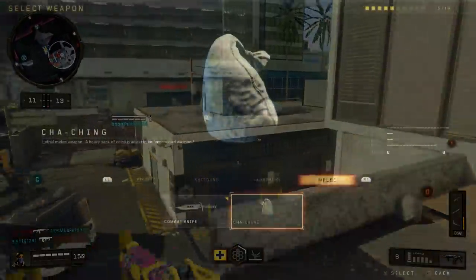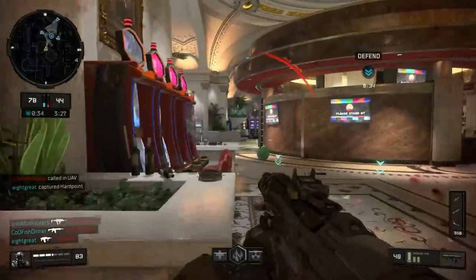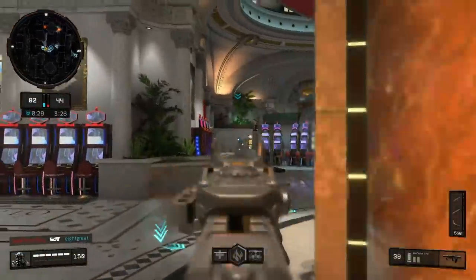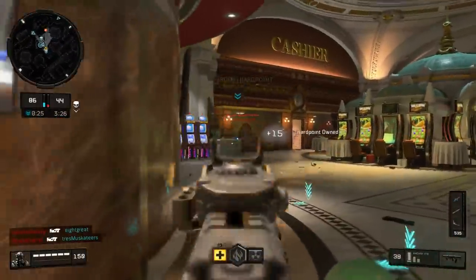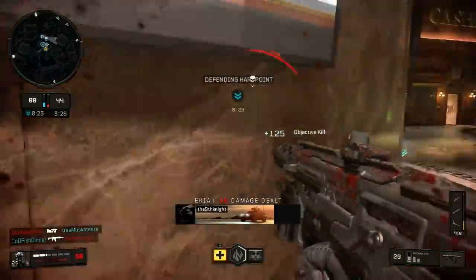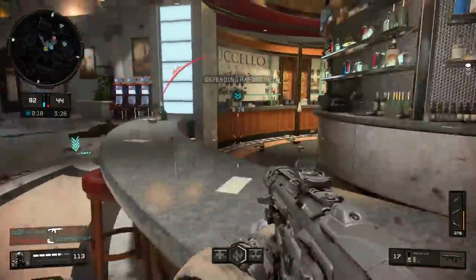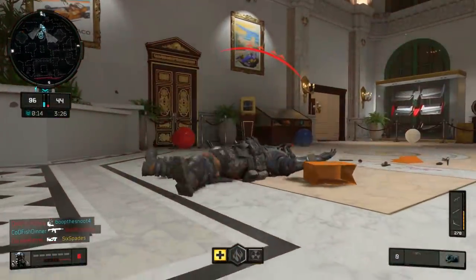There's also a third kind of hidden weapon — a melee weapon called Cha-Ching. Basically it's a bag of coins. Now the one question everyone is asking: are these weapons free? I believe so. I believe they're gonna be a part of the 100 tiers, just like they were in Operation Absolute Zero. So simply by playing the game and leveling up your battle pass, you will be able to unlock all of these weapons for free. Hopefully the one you unlock first is the Rampage, because it's better.